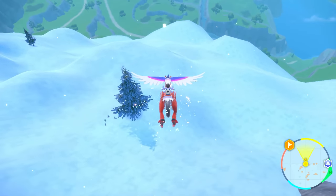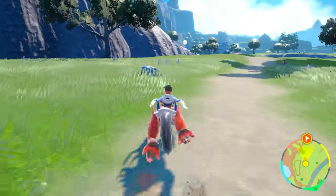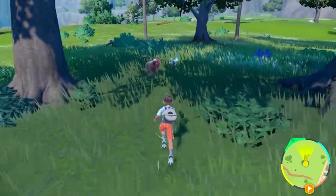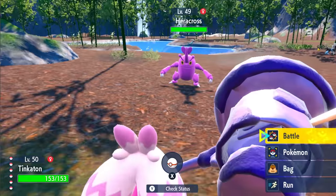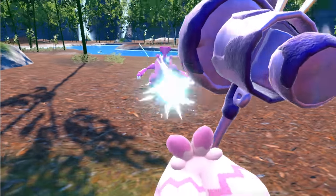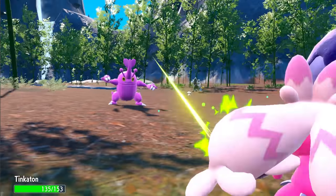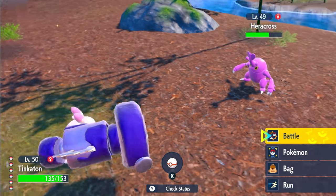The first method is the travel method. Simply run across the map and enjoy the game — every Pokémon has a 1 in 4,000 chance to be shiny, and with so many spawning and despawning, you're bound to bump into one. You can also render and unrender Pokémon by walking away and back to get different spawns, or use auto battle to clear Pokémon so new ones spawn in their place. This is how most players will encounter their first shiny.